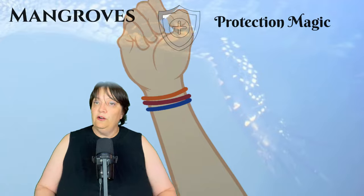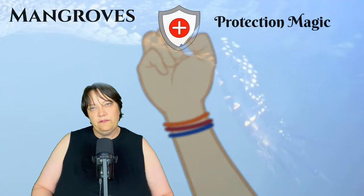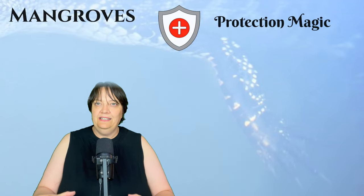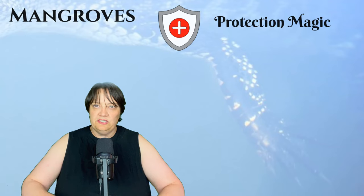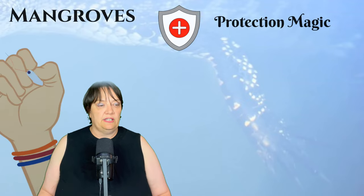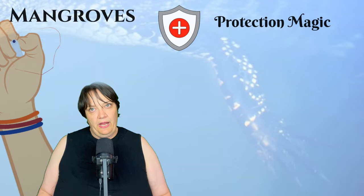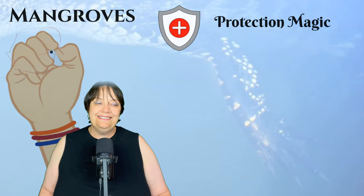Maybe even have the mangroves be sentient and have them protect something in the heart of the mangrove forest — all forming this protective dense growth around the secret area, or item, or magical source they're protecting. You could also lean into the nursery aspect and look towards fertility magic.